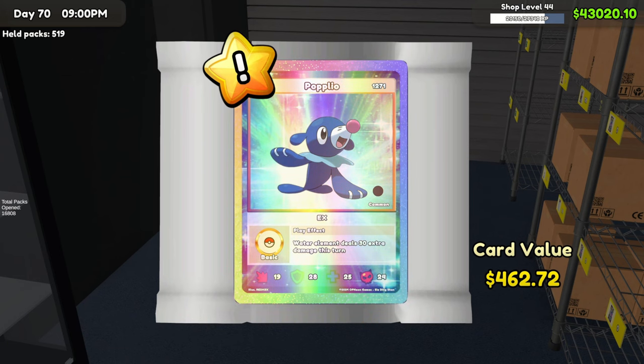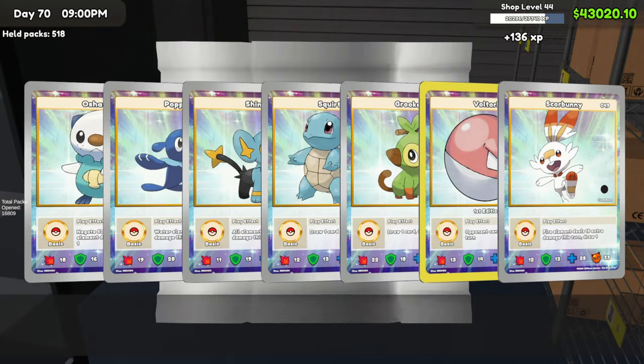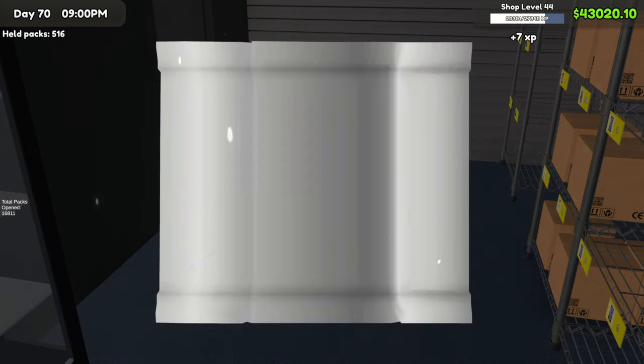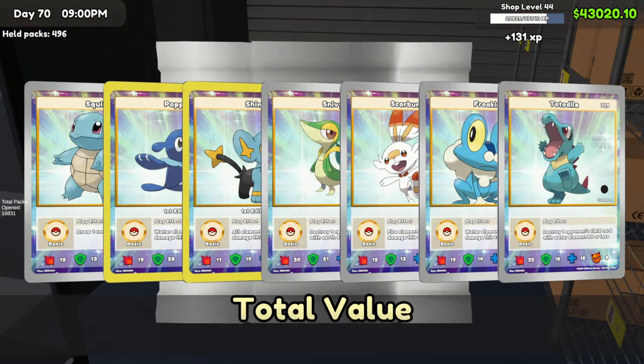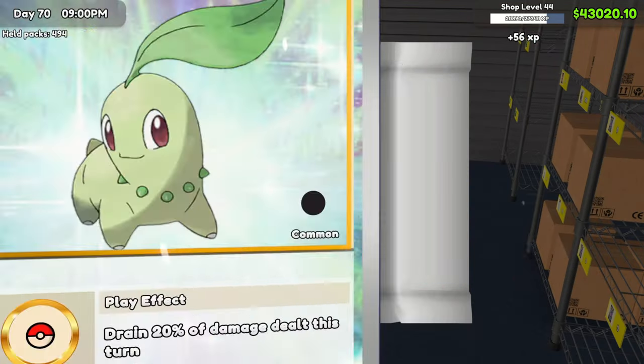A new one here — fingers crossed — it is new, another one down, getting even closer. A Roulette EX foil — yes it's new! Another new one, and that was within less than 50 packs of each other. That is awesome.